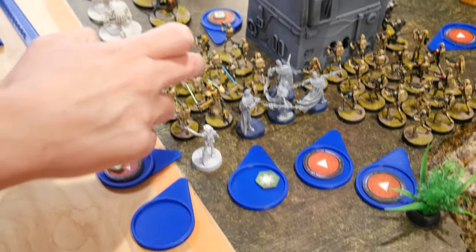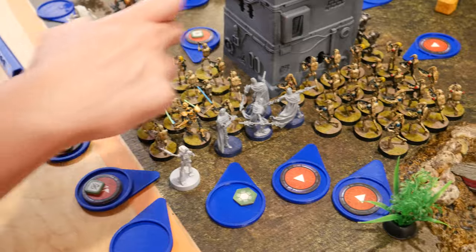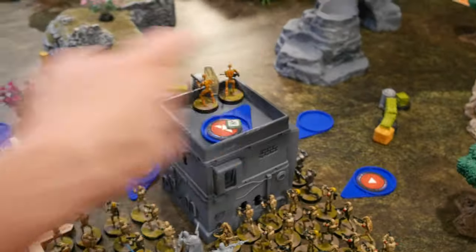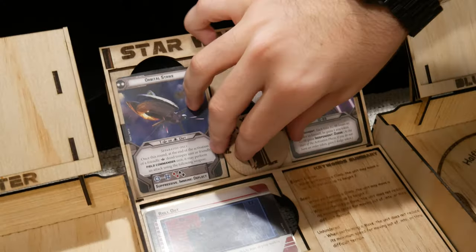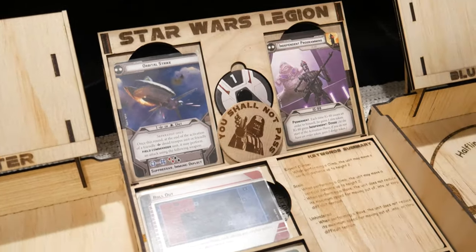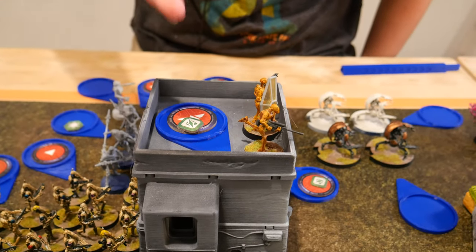So I gave the order to Grievous, and then Tom directed all of the B1s and the snipers. And then IG-88 got the order. So I pass. I'm going to activate the snipers — they're going to aim and snipe Inferno Squad.